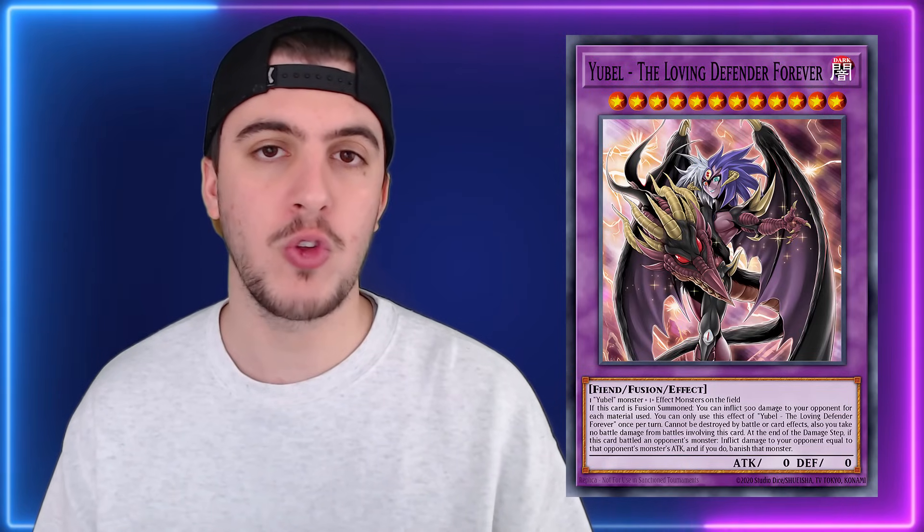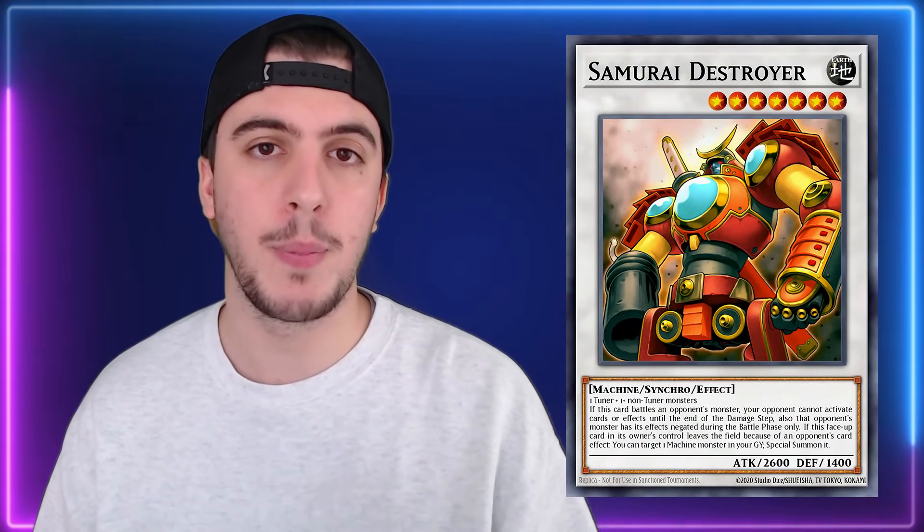Let's talk about decks with a good matchup against Tenpai Dragon, starting with Yubel. Yubel has a really good matchup because all their monsters can't be destroyed by battle and you take no battle damage from attacks involving those monsters, meaning Tenpai can't actually do damage to the Yubel player. To get around this, Tenpai Dragon players are playing Samurai Destroyer and Timelord Progenitor Vorpgate. Runic decks also have a better matchup — they can keep resources in hand, protect the Fountain from destruction with Hugin's effect, and if they can resolve Freezing Curses and Flashing Fire to negate and destroy cards, they'll have a good time stopping the OTK. Having access to Slepnir also helps stop the quick synchros.